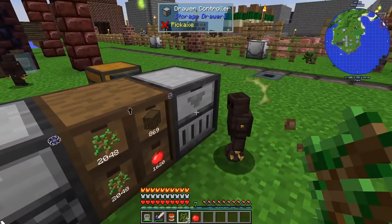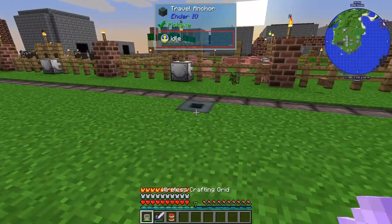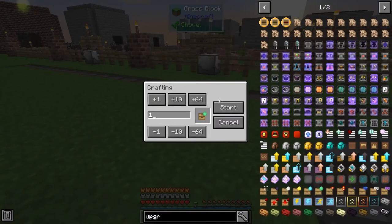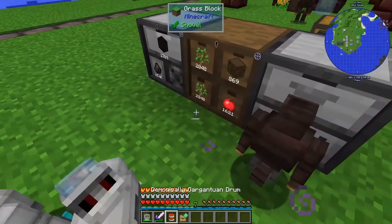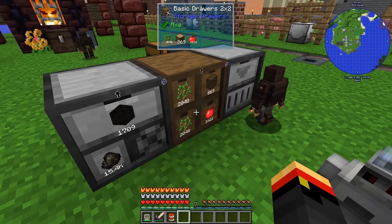What I do wanna do is make sure we've got enough for— oh, I didn't even see this guy. He's still an iron guy. Let's fix that. Yeah, let's get one more of you. I thought I upgraded all the drawers a minute ago, but I missed one. Alright, there we go. So now we have enough for that too. We'll have more saplings.